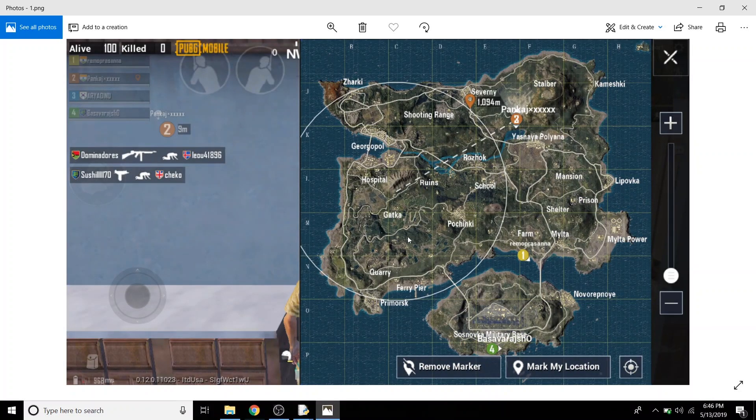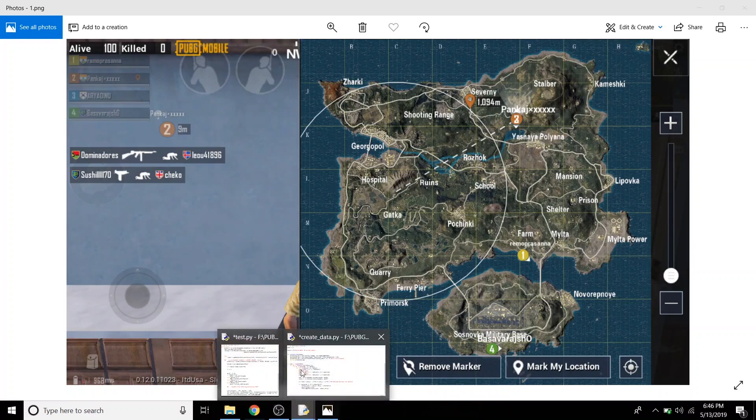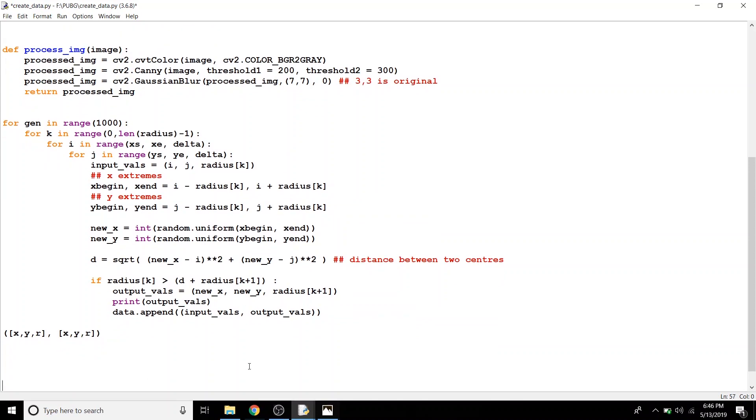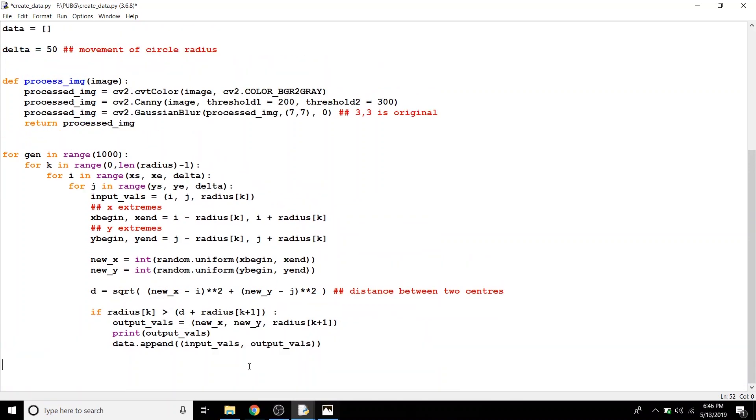There are only about 4 to 5 circle shrinks in a game which lasts about half an hour. So I made my own random data. I quickly wrote a module which creates an outer circle — center XY, radius R — and an inner circle — center XY, radius R. I feed this to the neural net and it learns to predict the next probable play zone.